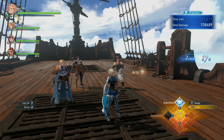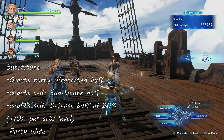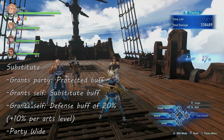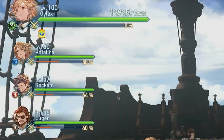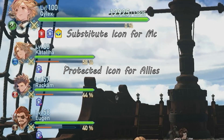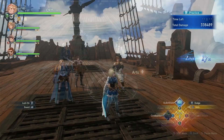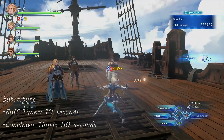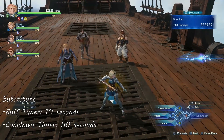Lastly, we have Substitute. This skill grants a self-defense buff of 20%, up to 50% at Arts level 4. At the same time, you will be absorbing all the damage your allies take, meaning you take damage in their place while they remain unscathed. This is a very good supportive skill for a tank MC. Both the damage absorb and the defense buff last for 10 seconds, and this skill has a cooldown of 50 seconds.